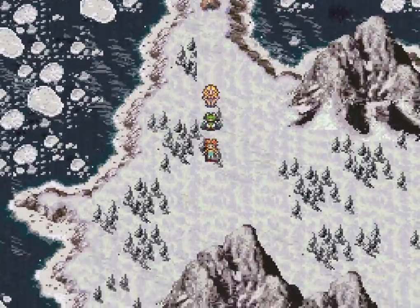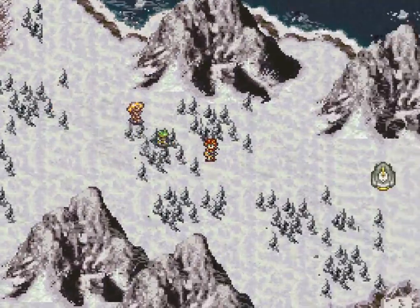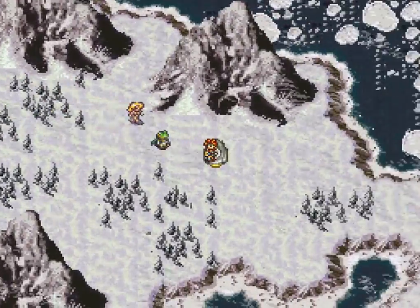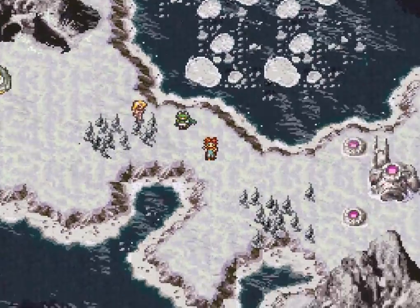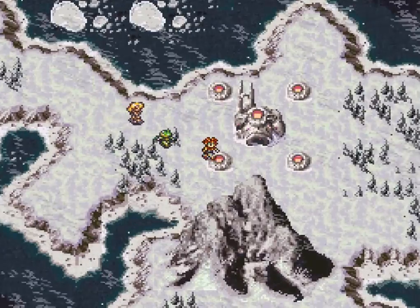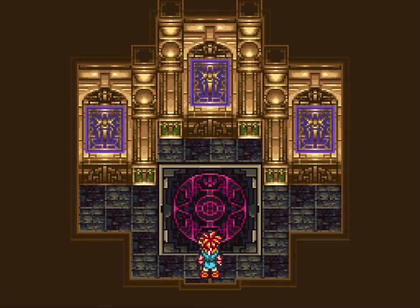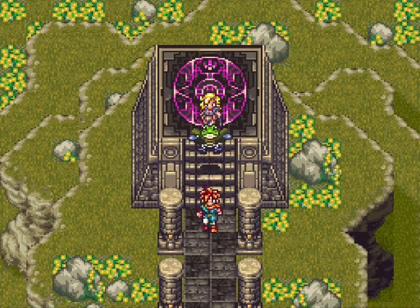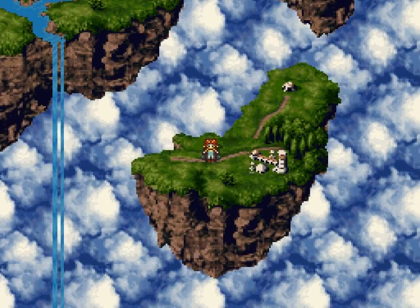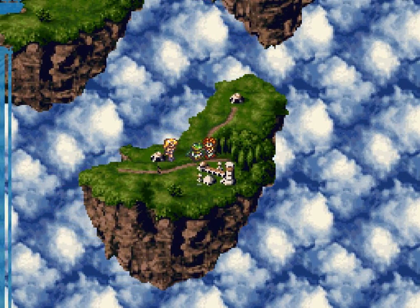Welcome to episode 22 of the let's play walkthrough of Chrono Trigger. As you remember, we just watched as Mount Woe collided down onto earth. Now we have Scala, and Scala was taken by Dalton back to the Kingdom of Zeal. So that is actually where we're hanging now - just find the skyway and head back up here.